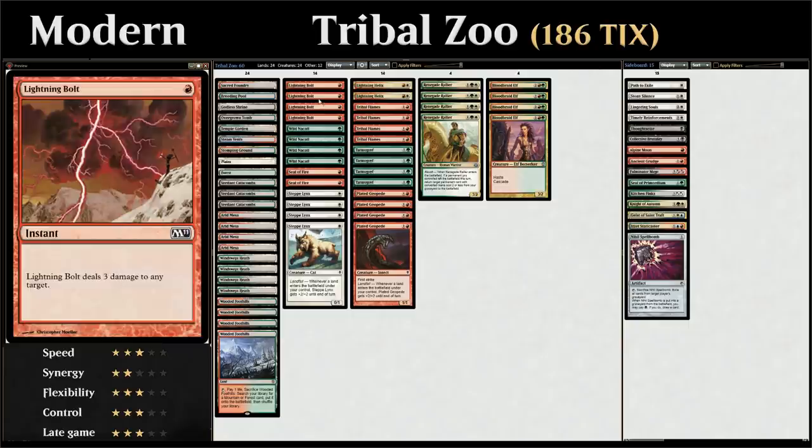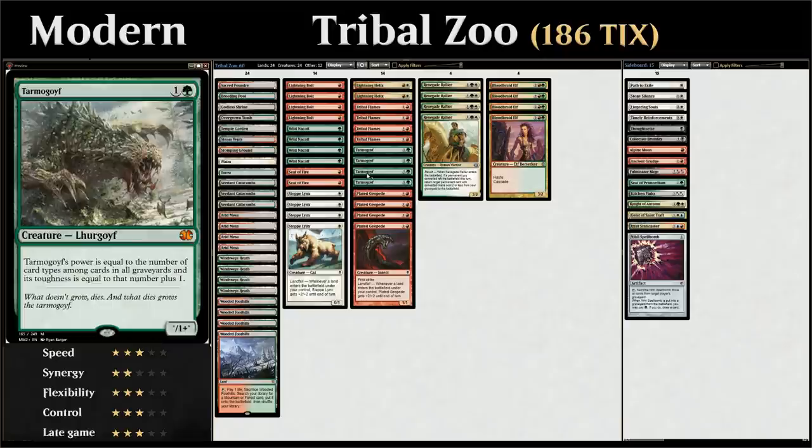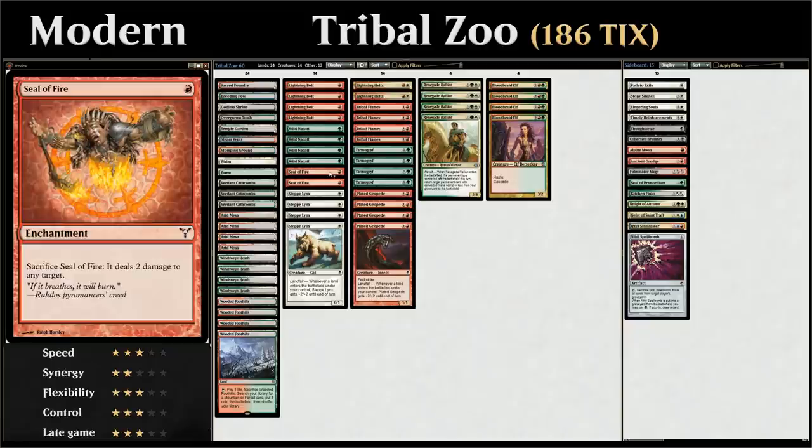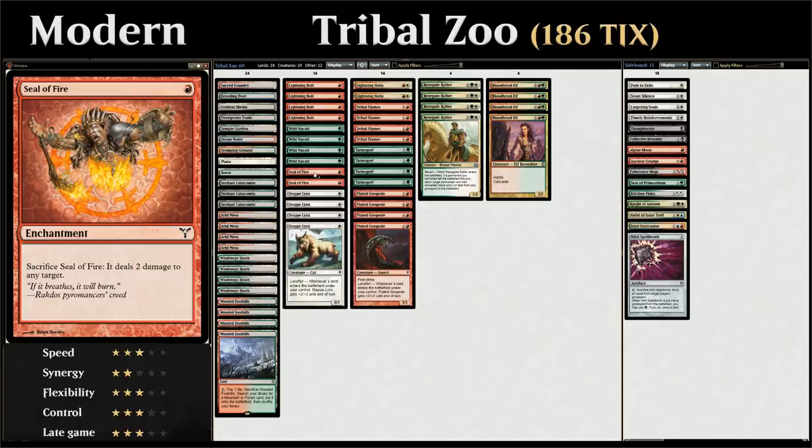We also have all 4 copies of Lightning Bolt — cheap removal that can also go upstairs to finish off an opponent. Our final 1-drop is 2 copies of Seal of Fire, which is weaker than Lightning Bolt but has interesting implications. Seal of Fire is an enchantment, so sacrificing it puts an enchantment in the graveyard which grows our Tarmogoyf. It also synergizes with Renegade Rallier as a revolt enabler and as a permanent we can return from the graveyard.